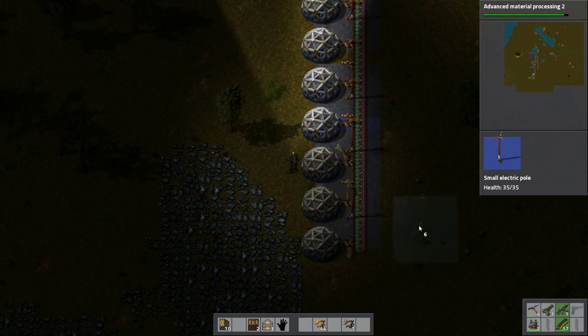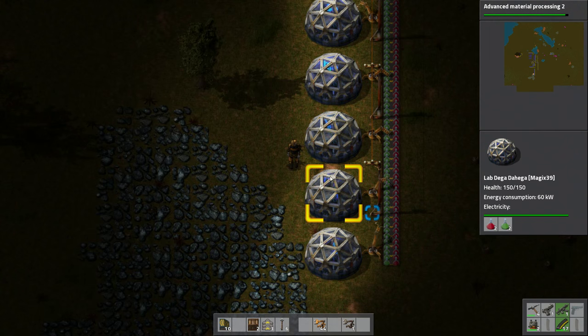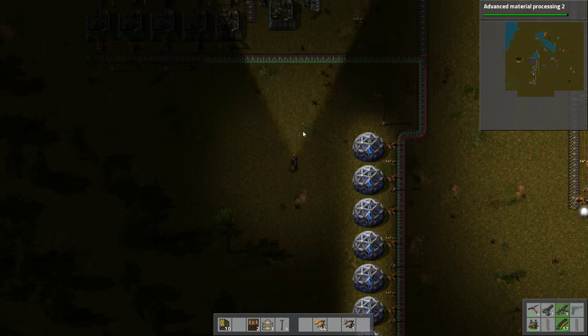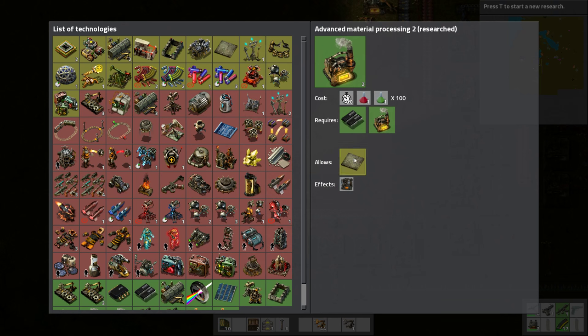Add power. There we go. And now all of the extra labs are online. Good. In the meanwhile, I should have a nice supply of those steel beams.